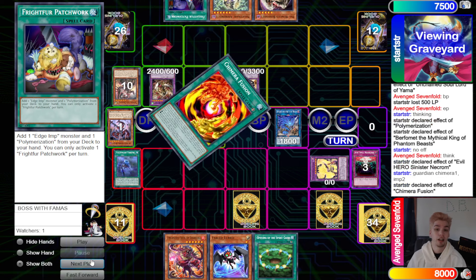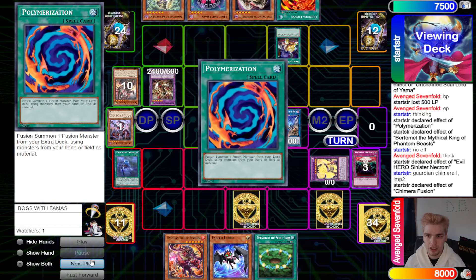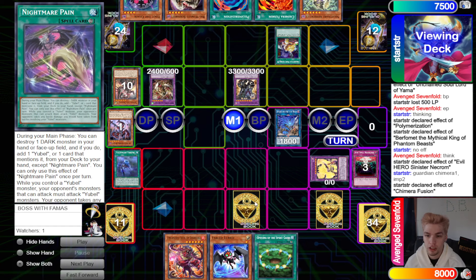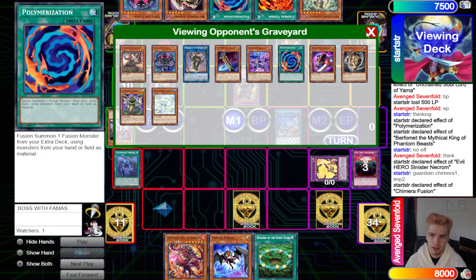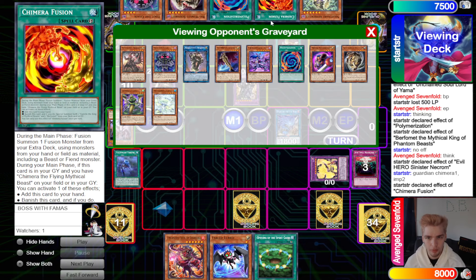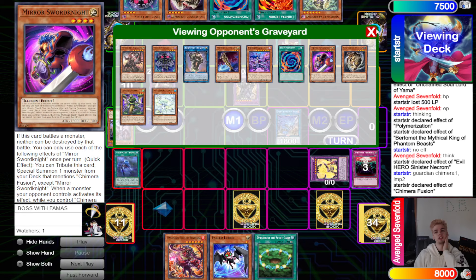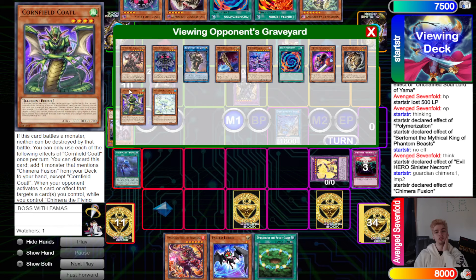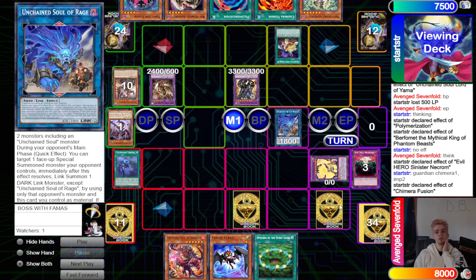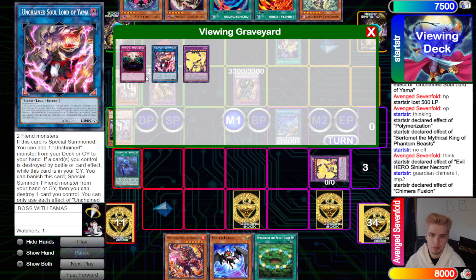Chimera Fusion adds back; activate Patchwork to grab Edge Imp Chain plus Poly. We probably should have used Judgment on the Chimera Fusion, but they still had SP set up — so then what do you do? You could Soul Rage to out the cards, Sword negate, Phantom Yubel negate, but they have Cornfield to use first. That's tough.